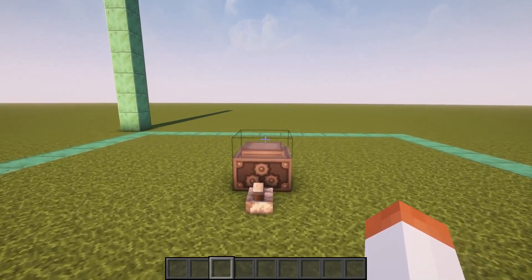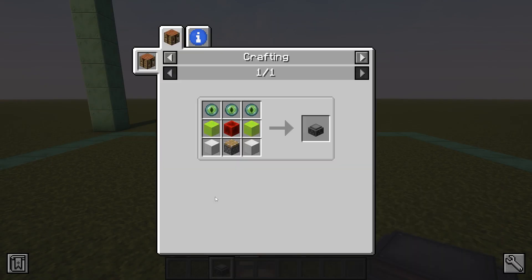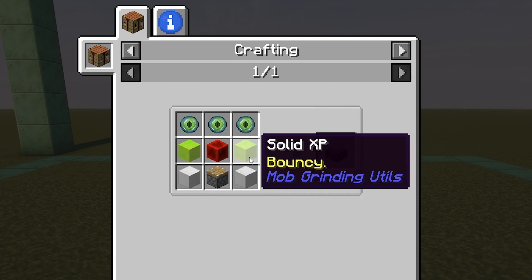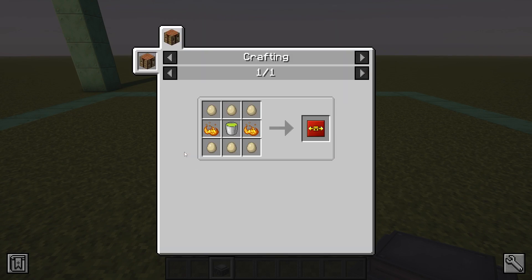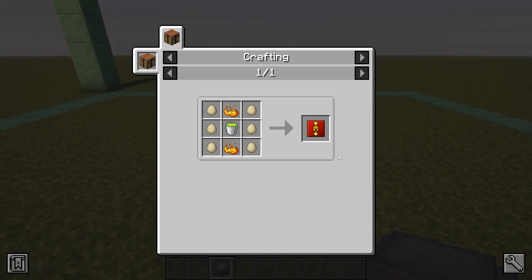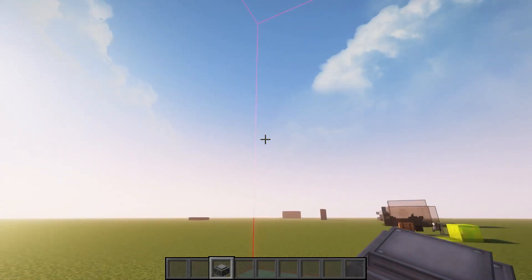This mod also adds its own kind of spawner called the entity spawner. The recipe uses three eyes of ender, two blocks of iron, one piston, one redstone block, and two XP blocks. Inside the GUI you can control the area offset to control where mobs spawn. By default it's a 3x3x1 area, but you can increase it using entity spawner width upgrade and entity spawner height upgrade — maximum of five for each. With upgrades the spawn area becomes massive.